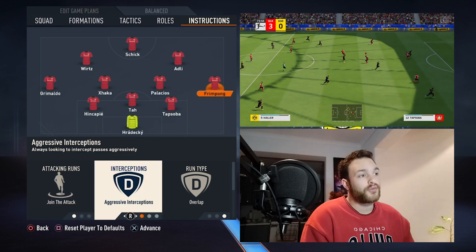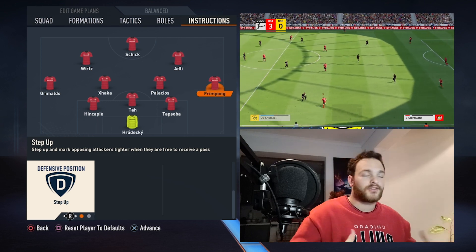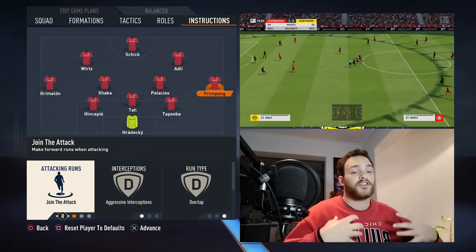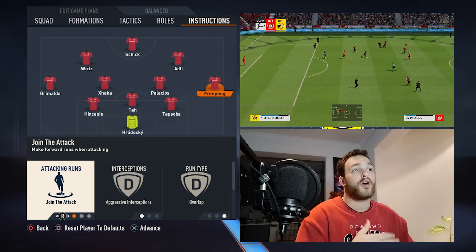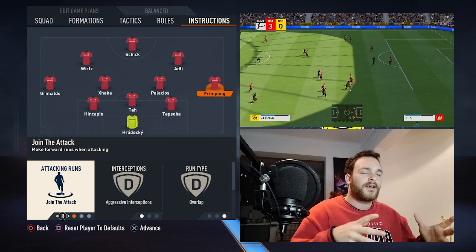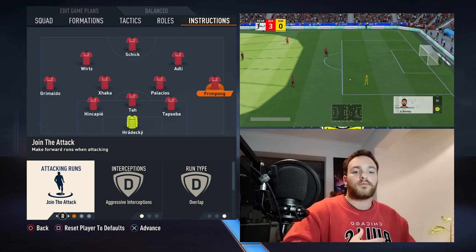Speaking of the wing-backs, they are set to join the attack, aggressive interceptions, overlap, and step up — which might be a reason why they don't come back, because they're trying to impose themselves in the game as much as possible. That's more or less why Xabi Alonso has had so much success — he's always looking to progress the ball forward, never for side-to-side passes or passing it back. That's why Frimpong and new signing Grimaldo will be such a success under Javi Alonso, and why Frimpong is linked with a move to Manchester United for around 45 million.